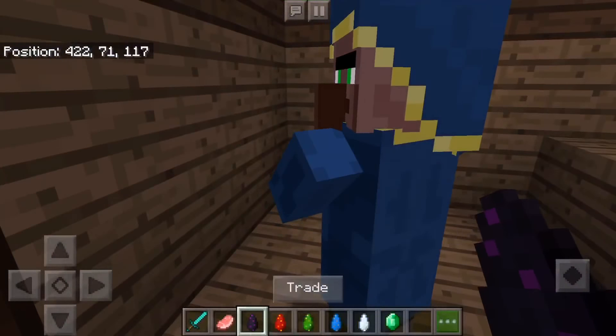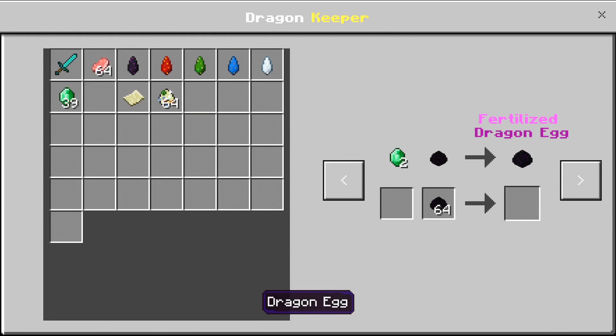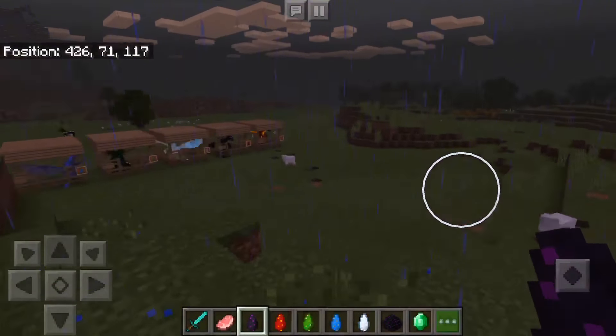Now, talking about the fertilized eggs — you have to get it from the dragon keeper. You have to level up your villager first in order to unlock this trade. The egg for the last dragon egg costs one egg and two emeralds. If you want a tutorial on how to get the dragon egg, I can give you a tutorial on that too. So for right now, we want to buy the egg.